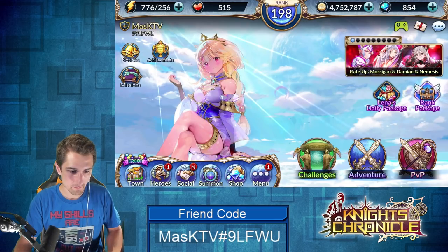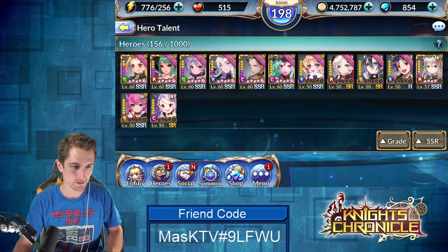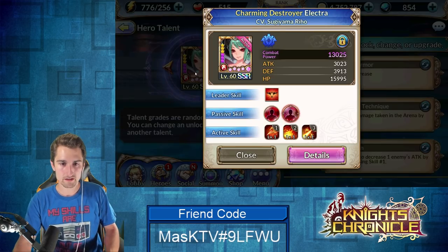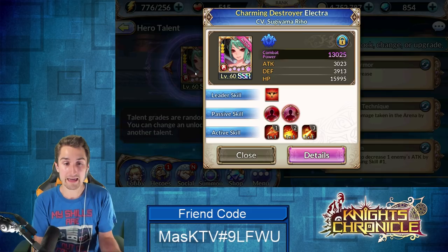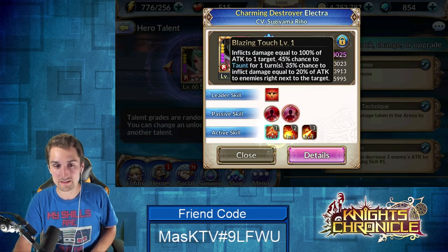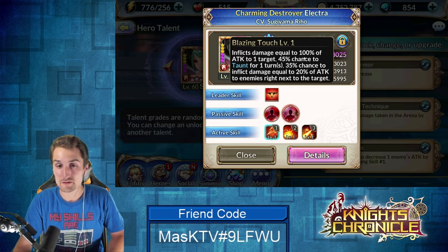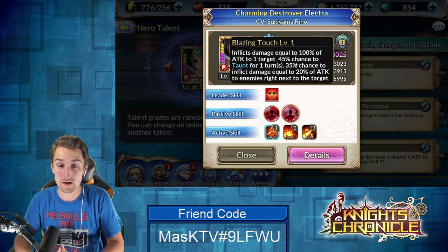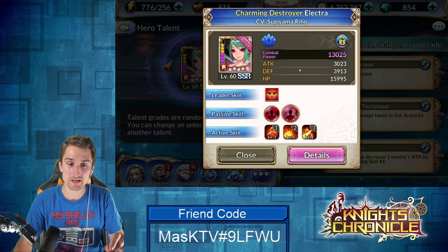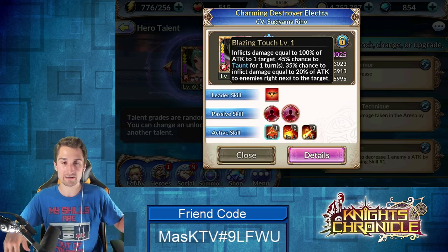Now we'll jump into heroes, and I think the best place to do this from is definitely going to be the hero talent section. Elektra is a tank and has a fan. Her skill set's great. Her first skill is really the bread and butter of her kit. It inflicts damage equal to 100% of attack to one target, with a 45% chance to taunt for one turn, and a 35% chance to inflict damage equal to 20% of attack to enemies right next to the target.